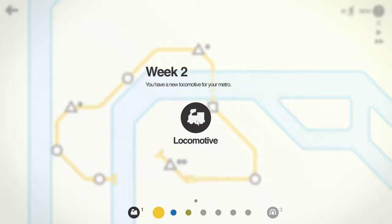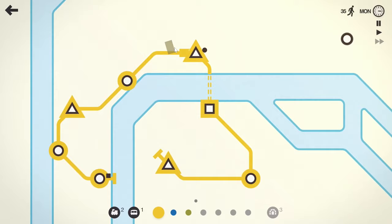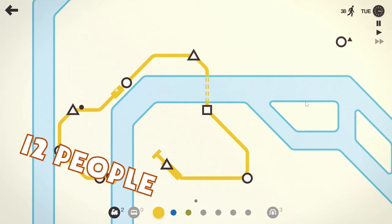At the end of the week — we're on week two — you get a new locomotive and one of two things you can choose. I'm going to choose a carriage, which makes one of my trains longer. There we go. Now this train holds 12 people.